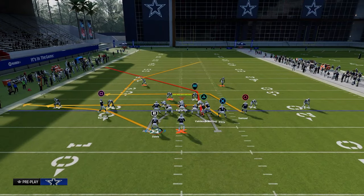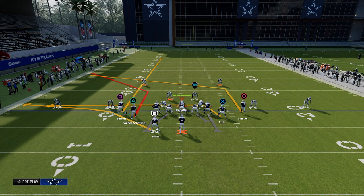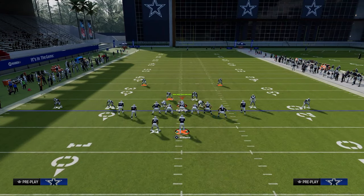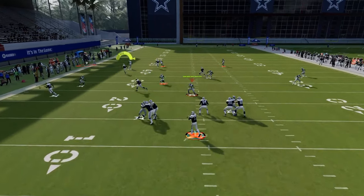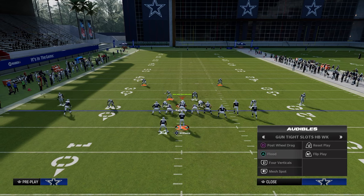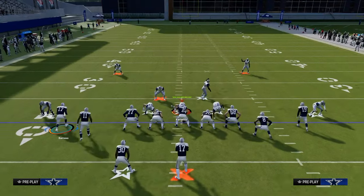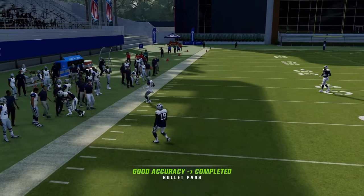The setup for this first setup is we're going to audible over into the play Flood, then we're going to streak our left side receiver, and slot apprentice post our outside right receiver on the right side of the screen. You can put slot apprentice or tight end apprentice on him, or at this point most of us probably have hot route master. The main thing here is we just have a nice little flood concept to the left side, and this corner route is really one of the better corner routes in the game because it's going to be able to beat man coverage really well.